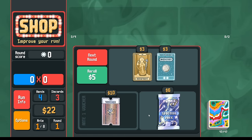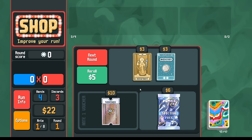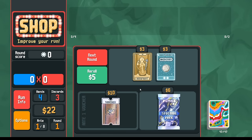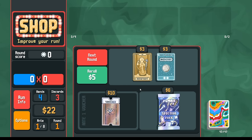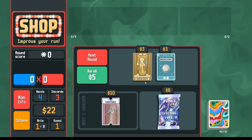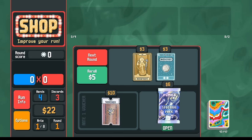Every time you roll a booster pack in a shop, it's got about 1 in 10 chance to be a spectral pack, which means on a per shop basis it's about 19% chance that a shop has a spectral pack - like 1 in 5 chance that a shop has at least one spectral pack. Here we ended up getting pretty lucky and we rolled into two spectral packs. I started with the Mega and we also have a Jumbo here - about 1% chance that you get two spectral packs.